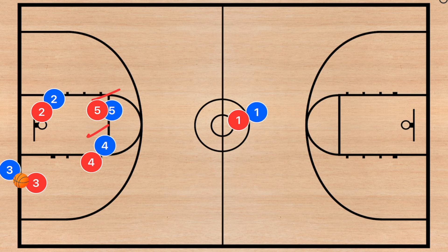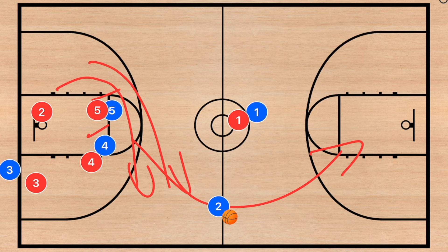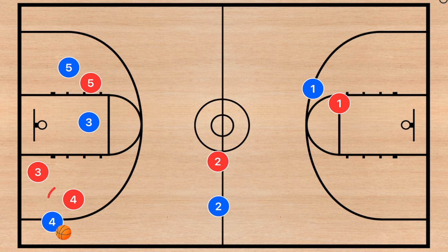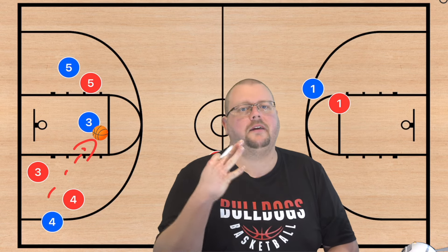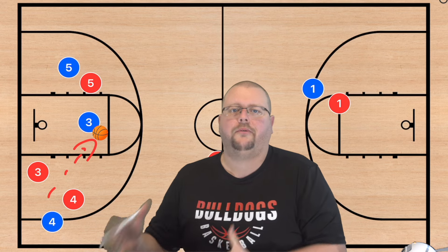If that pass isn't open and player one's defender fights through, players five and four set up a staggered screen so player two goes through a bit higher to get that pass. We're hoping for a two-on-one down court. If player two isn't open either, these players just have to split and we try to hit the middle man again.